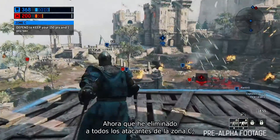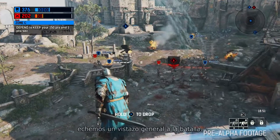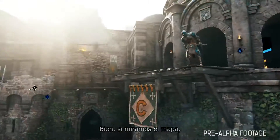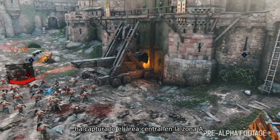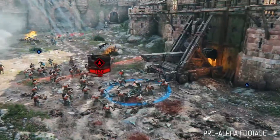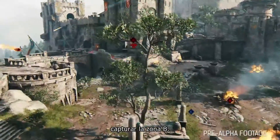Now that I've completely annihilated the attackers of zone C, let's take an overall look at the battle. Looking out over the map, you can see that my team, the attacking team, has just captured the central zone at zone A. And also my teammates are pushing a little further and capturing zone B.